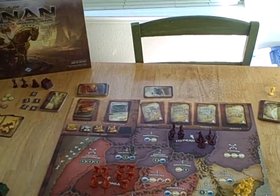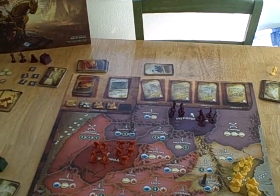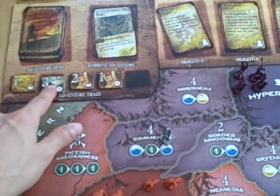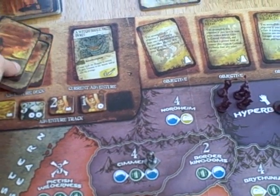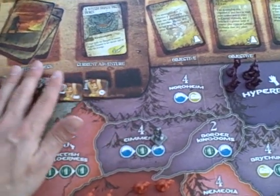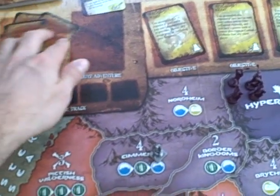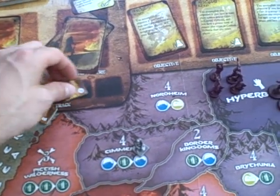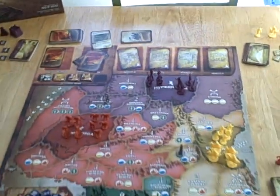Age of Conan is played over three ages, although the third age can end early if someone attempts to crown Conan as king. An age's length is determined by the number of adventures, which is four adventures in each age, and each adventure's length is determined by the adventure track. When all the tokens are off the adventure track, the current adventure ends and we flip over another. When all the adventures are flipped over, the age ends, we do the end of age phase, and then start the next age. If it's the end of the third age, the game ends and we do final scoring.